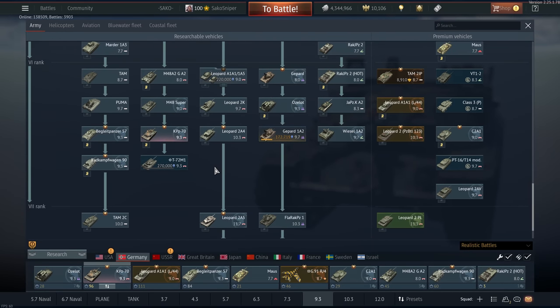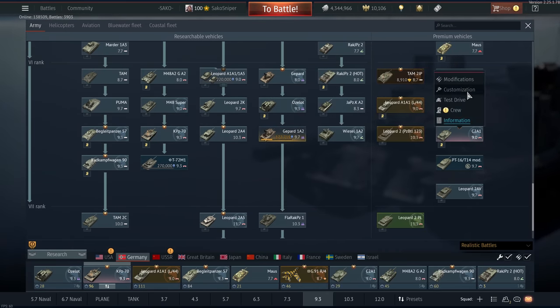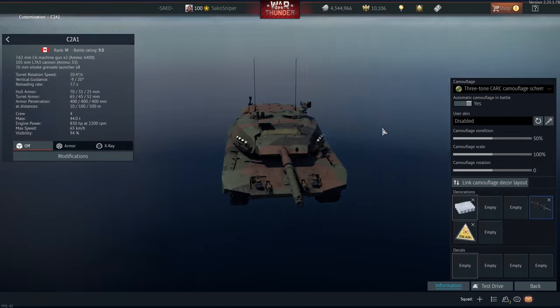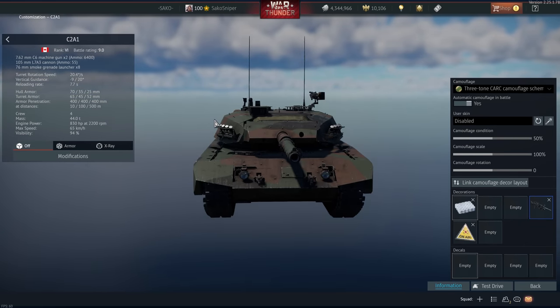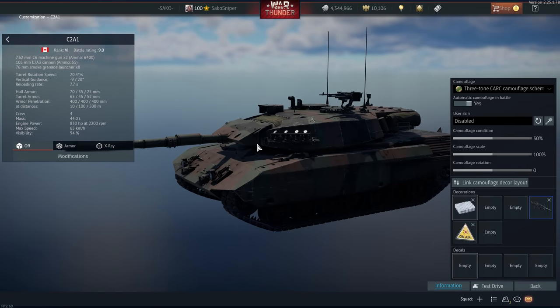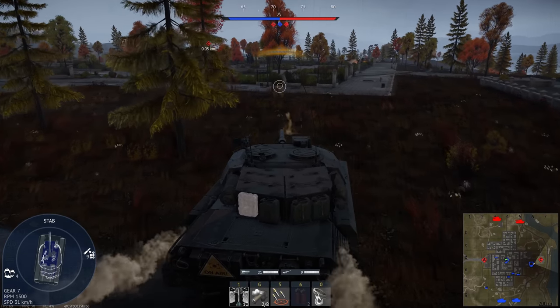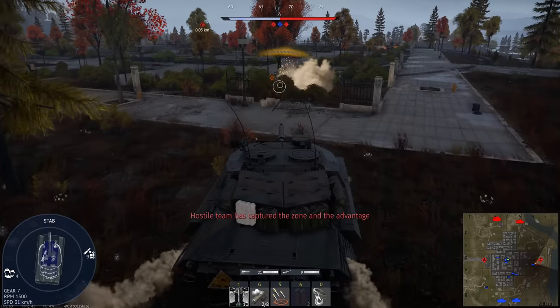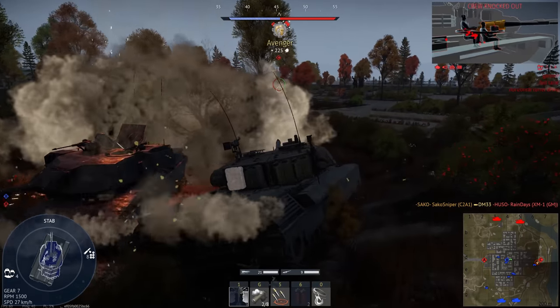We also have a couple of Leopards in the event/premium tree. We have the C2A1, a Canadian modification of one of their Leopards. Like the TAM 2IP, it's basically got composite screens around the tank. We do have thermal imaging as well as a DM-33 round, making it a pretty punchy tank, albeit with poor survivability and pretty mediocre mobility.